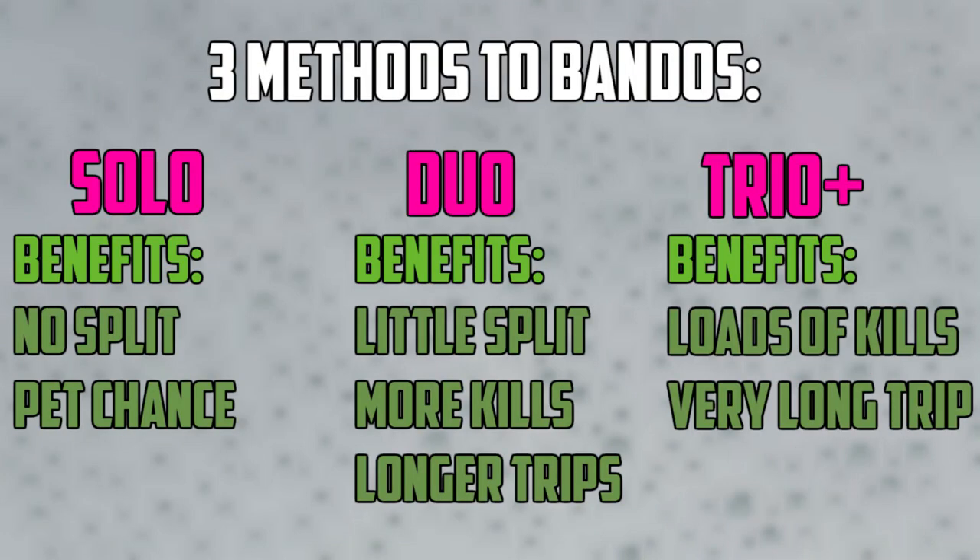There are three methods to doing Bandos, each with their own sets of benefits. When soloing, you don't have to split the drops with anyone, so you have a greater chance of making more money and getting the pet yourself. When duoing, you only split with one person, you can get way more kills compared to soloing, and your trips are much longer. When trioing, you get loads more kills and your trips are very long.